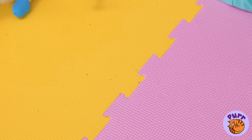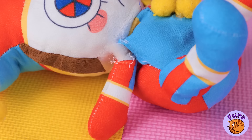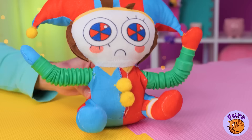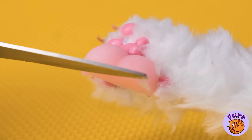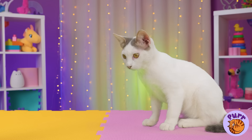Don't worry, Pomni. We'll clean you up. And when we're done, we'll replace your old limbs with brand new pop tubes. They're flexible. Now let's add a silicone squish, make a few changes, and Pomni's got lips.